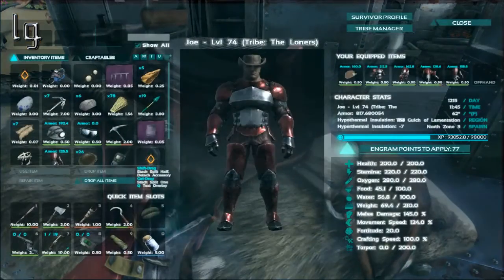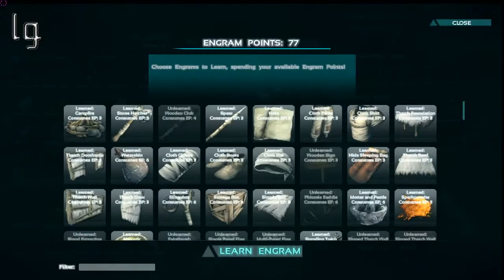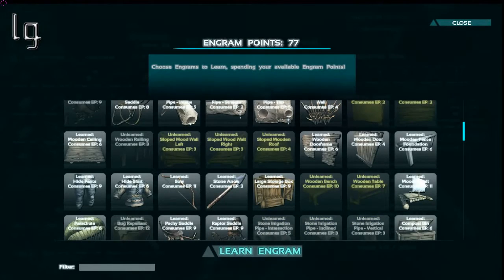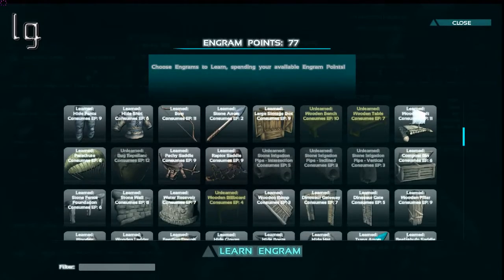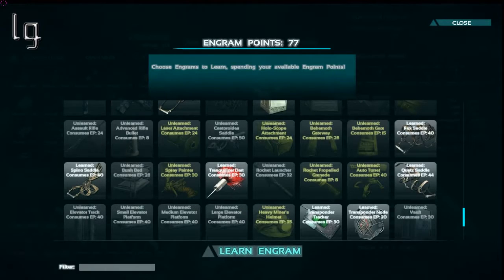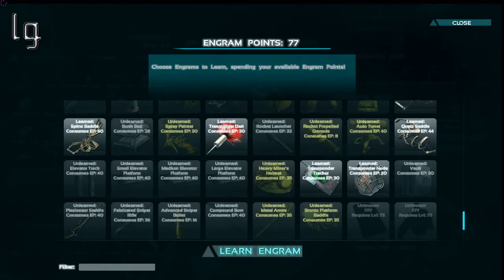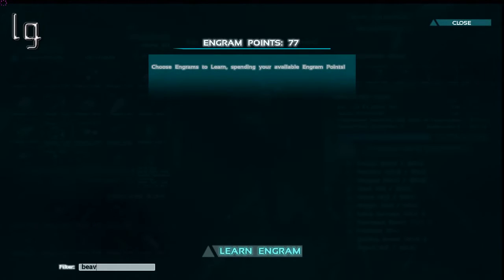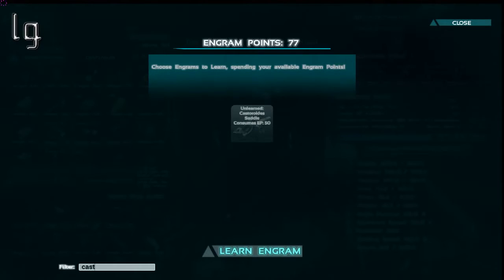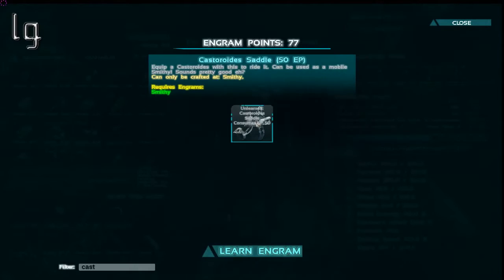I have to learn the engram. This is actually potentially a very useful animal, I think. Harvesting wood is not fun unless you have something really useful to do it — my mammoth is okay. I'm gonna search... beaver... no? Get our Castoroid. Oh my goodness — 50 points? It's gonna take almost all my engram points.